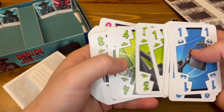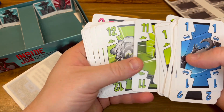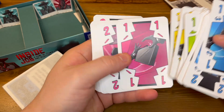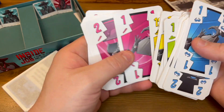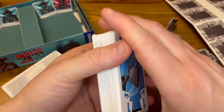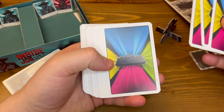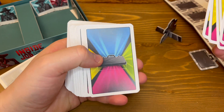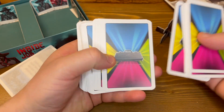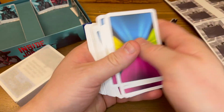Cards numbered 1 to 13, I'm assuming — yeah, in blue, green, yellow, and pink. Very nice. It's not red, it's pink. Cards on the back are not linen finish, but I like the artwork on this side a lot better than the other side, truthfully.